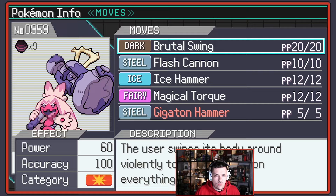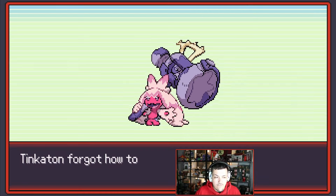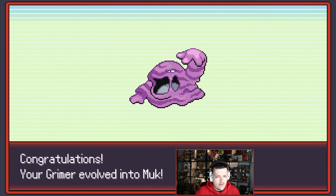Gigaton Hammer — yeah boy! Flash Cannon is 80 and 100, this is 160 and 100, and Physical. Fake Out — we've just said no to that. Grimer is evolving — we're about to get ourselves a Muk as well. Fantastic, very nice. Let's go.